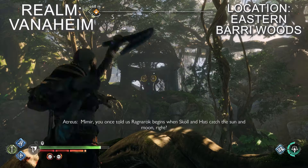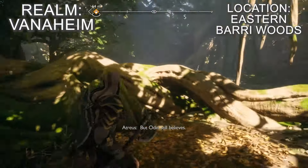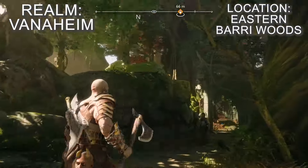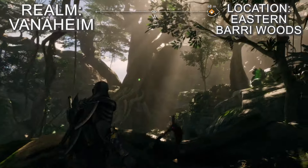In the woods, go off the main path and take a left up some stone steps that lead to a ruined structure with a Nornir chest inside. Opposite the chest is a short path that leads to a slightly elevated position that you can see the raven from.